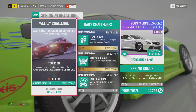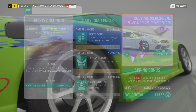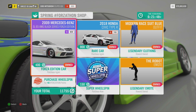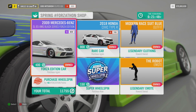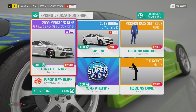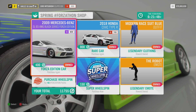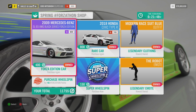Before we dig into the challenges, let's take a look into the weekly Forzathon shop. For this week we have a few interesting things — the Mercedes SL65 Forza Edition which deals drift boost, and then you also have the Honda Civic Type R. But dishing out 800 points is overkill for these weekly price changes, which is stupid. There are also two other items which I don't feel like bringing up.